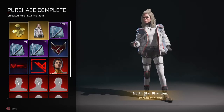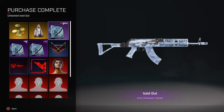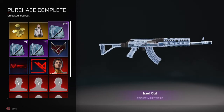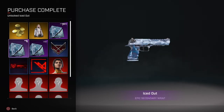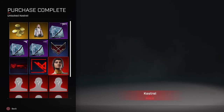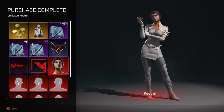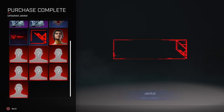So you get 500 rogue bucks, you get the Northstar Phantom legendary outfit, you get the iced out epic primary wrap, you get the jackal avatar, you get the epic melee wrap, you get the iced out epic secondary wrap, you get the jackal banner and the jackal border, and you obviously unlock Kestrel straight away and you're going to get access to all other seven rogues as and when they come out.